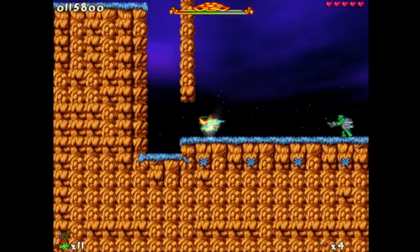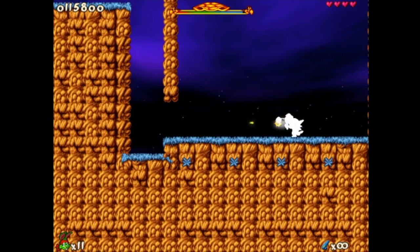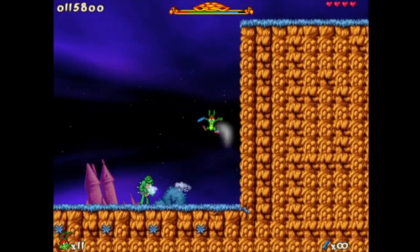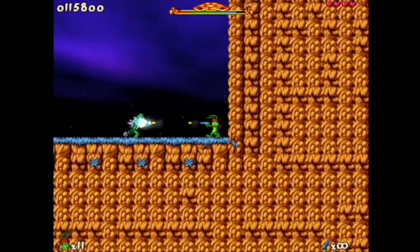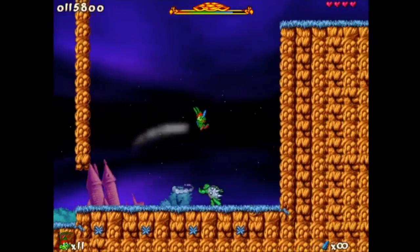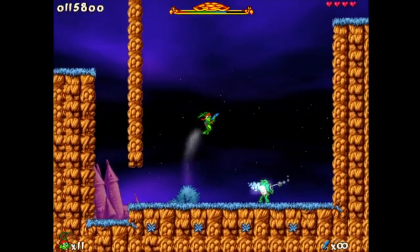This boss is practically predictable. The weird thing about the first chapter is that you go through the game and the bosses just seem to get easier and easier with each level. So we're going to get easier than this. This guy you can just jump over repeatedly.